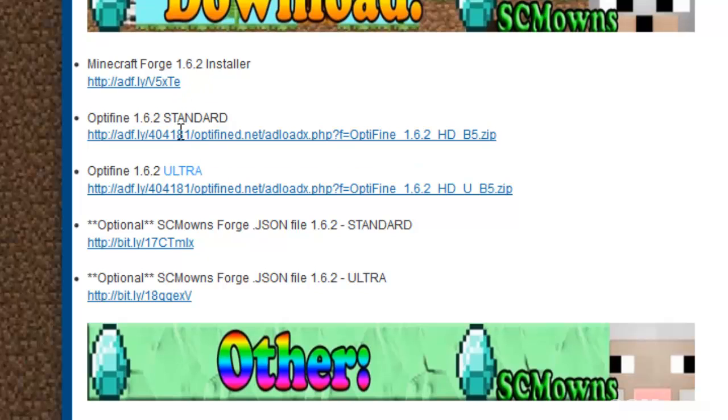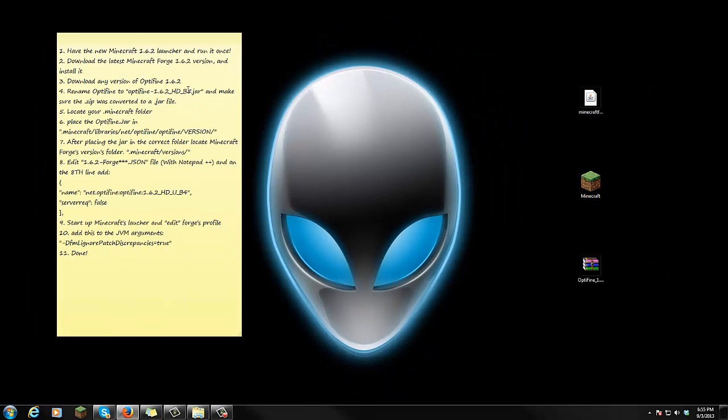I'm gonna go ahead and do this tutorial for standard users because there are a lot more standard people than ultra. The installation is quite the same in this tutorial for both versions. There's also an optional download right here for the JSON file that we're gonna be messing around with later in this tutorial — I've included it for both standard and ultra versions, so if you get lost you can always download this patch I've already made for you guys. Once you get all the downloads ready, go ahead and drag them all to the desktop — just the Minecraft Forge 1.6.2 installer and one of the OptiFine versions.